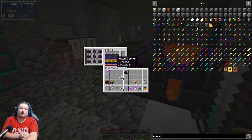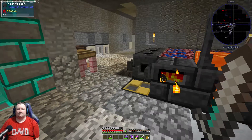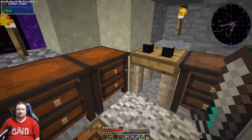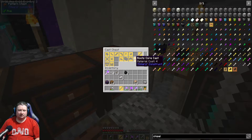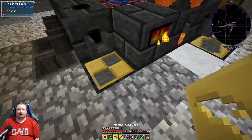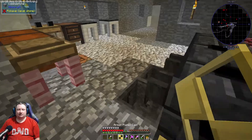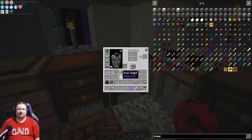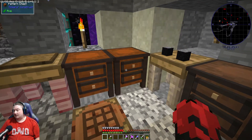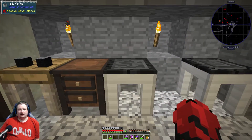We're gonna get some cobalt, and maybe we should get some manyullyn. I might need to wait and see how much room we're gonna have. We need to get out some casts here — rod, pickaxe head, and binding. We're gonna make a new pickaxe. I'm not sure if I want to make armor just yet; I think I might actually level this armor up some.